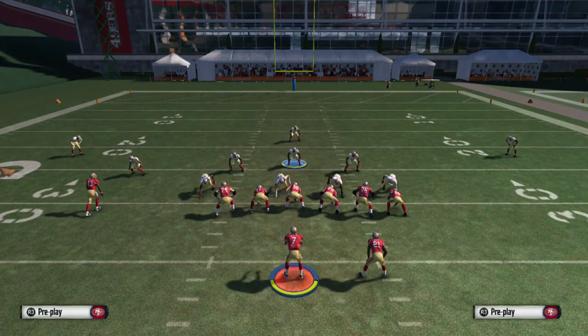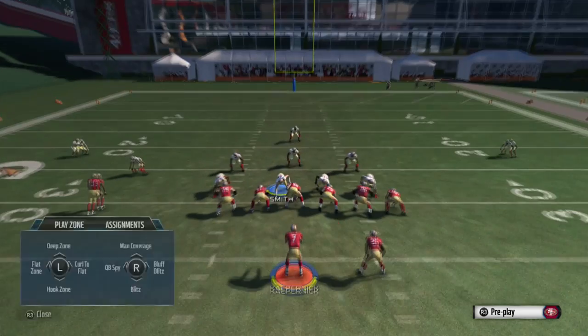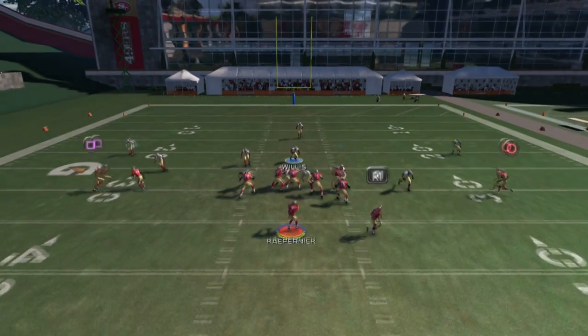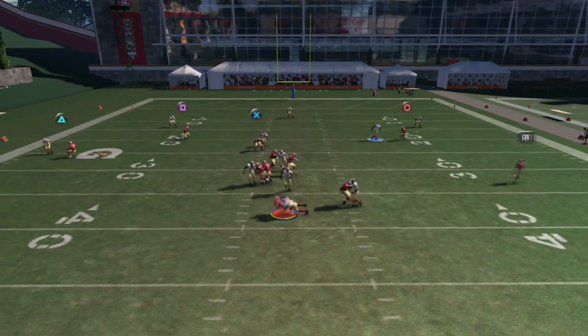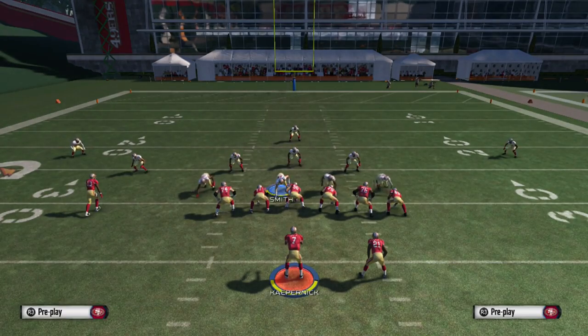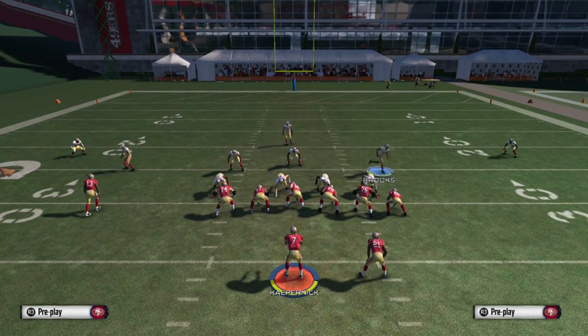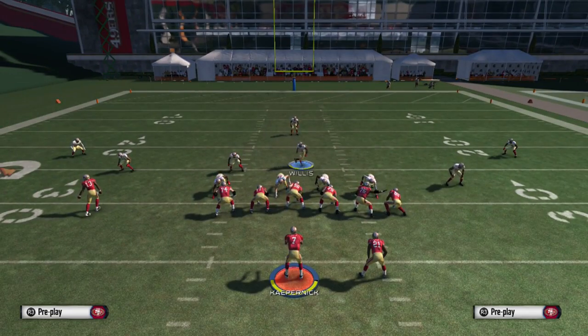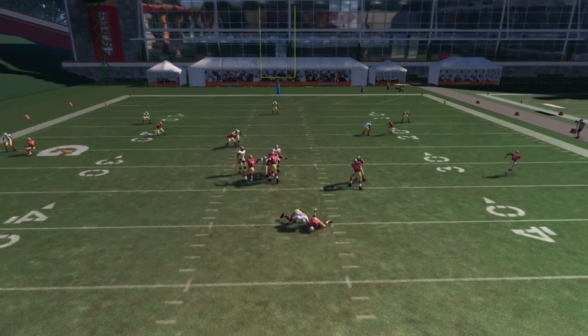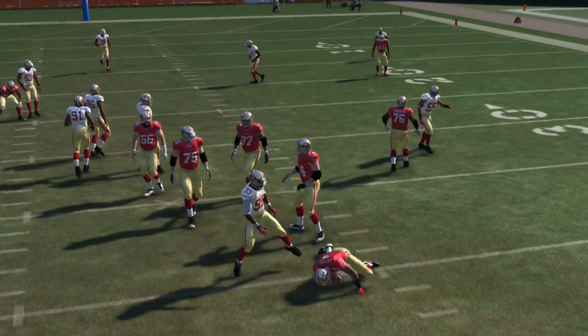The defensive end on the right — which is Alden Smith — is going to come in on a nice B-gap. So again: pinch the D-line, crash down, re-blitz the left DT, move the right outside linebacker to the outside and blitz him. In this case, we probably moved them a little bit too far to the outside, so make sure you get it just right. And right there we get the nice B-gap for the sack.